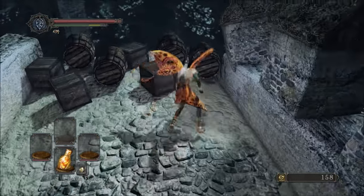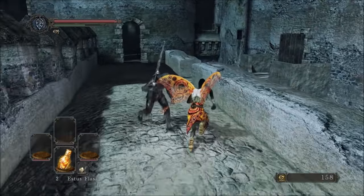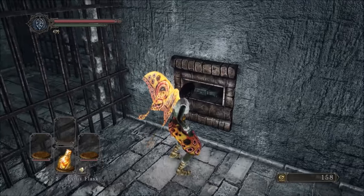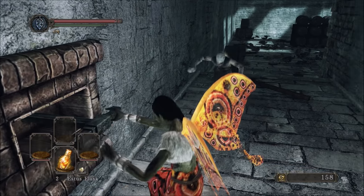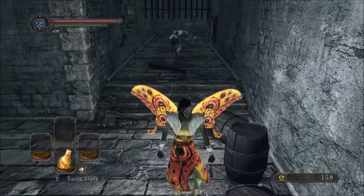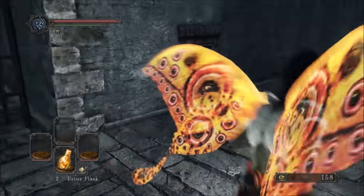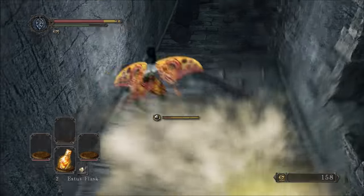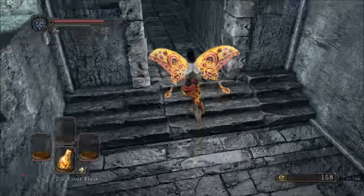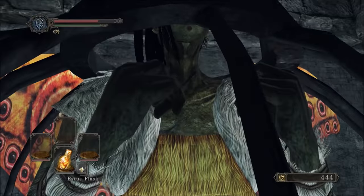Our butterfly getup is still incomplete, but now we have the opportunity to change that by acquiring another bonfire aesthetic in the next section of the Lost Bastille. First get the Bastille key, because that will help against the Lost Sinner. Be very careful around the exploding enemies - only the flame ones will kill themselves. You're stuck with them until the gates are fully opened, which is very slow. Fortunately you can iframe their explosions - 'can' being the applicable word here.